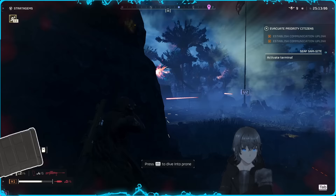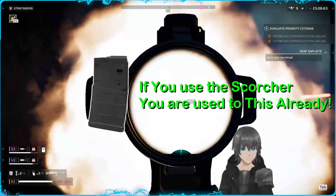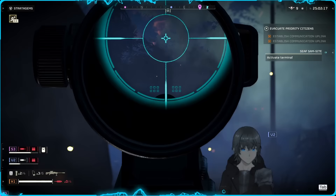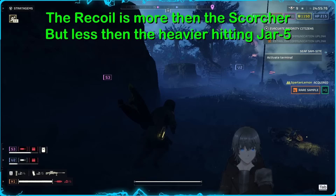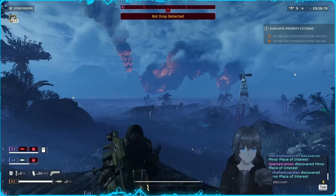The magazine is the same underwhelming size as the Scorcher, but having mained the Scorcher for so long and being used to this kind of ammo economy, this did not feel bad or impact how I felt about the gun significantly. The recoil is also surprisingly handleable, with less stopping power than the JAR-5 but a better fire rate. I was only disappointed in the handling during close-quarters engagements, where the gun does indeed struggle.